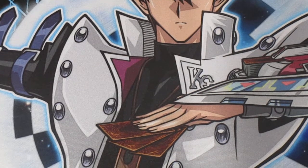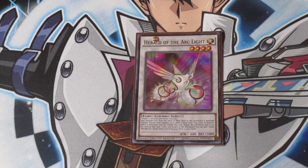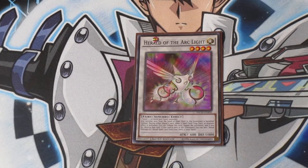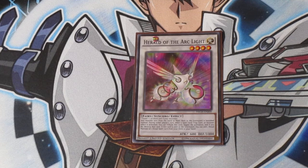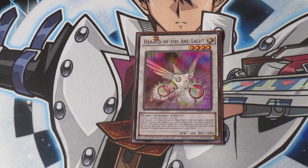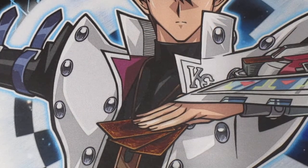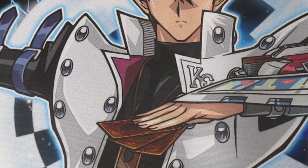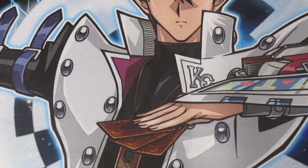For the synchros: Herald of the Arclight — make this with Chi-Wen plus Beyond, makes it impervious to battle, meaning your opponent has to basically destroy it with a card effect. It can also set up disruption plays later on. We've got Black Rose Dragon again — it's another Dark Hole, pops the field. Yang Zing monsters love it.